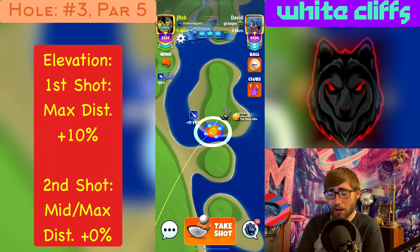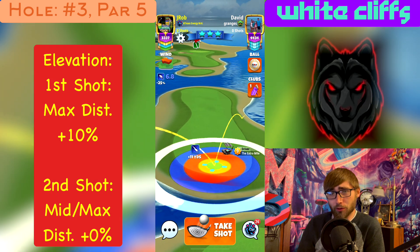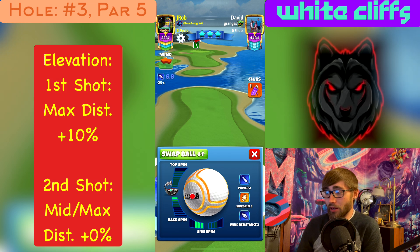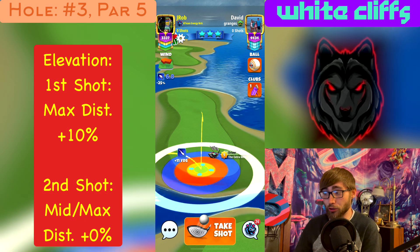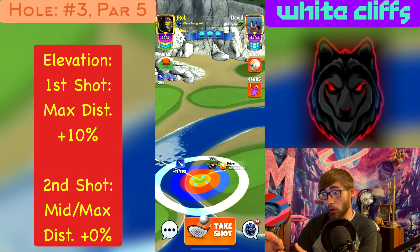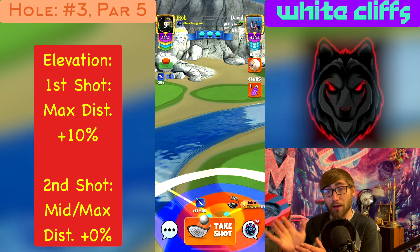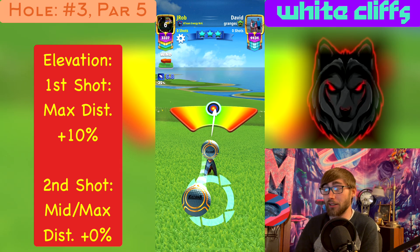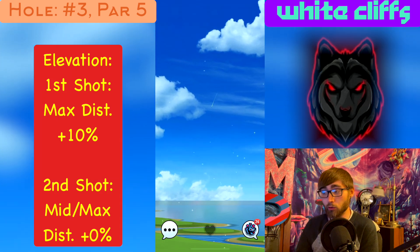That takes us to the first par five, hole number three. What we're going to do here is try to go for this right-hand side platform. If we have a really drastic headwind, we'll play this with the Apoc or Extra Mile and bring it back to that little island fairway just before the long peanut-shaped fairway on the right-hand side. We're going to do the bounce-over using about full curl to the left with our Extra Mile, and that's what's going to get us over and down that stretch of fairway with just a little bit of overpower.